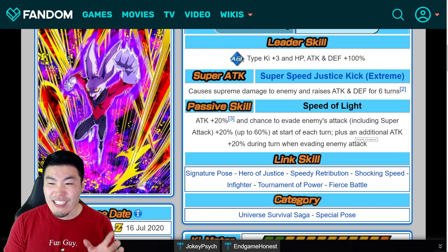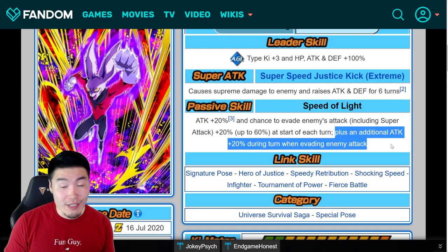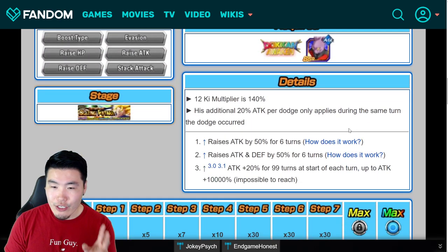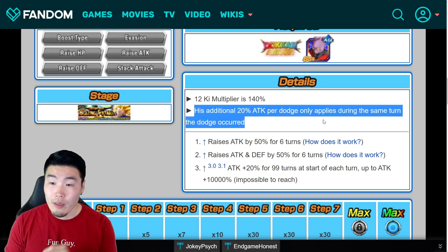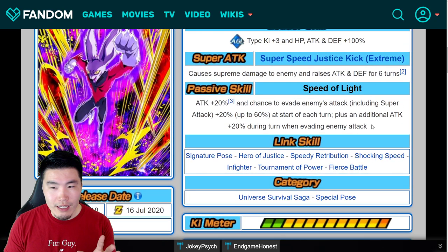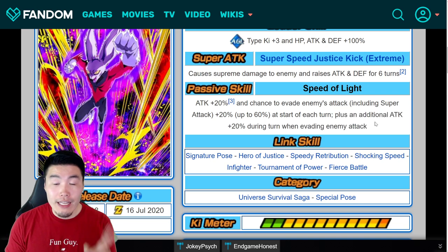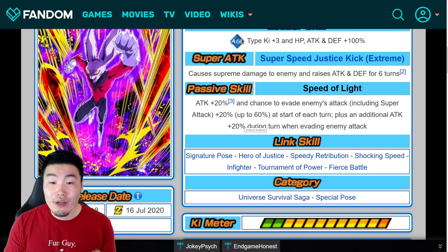He also gets an additional Attack plus 20% during the turn when evading an enemy attack. This is worded a little weird, but he gets that additional 20% attack per dodge — it only applies during the same turn. So when he evades multiple attacks in a turn, he gets 20% extra attack per dodge during that turn. That's the EZA right there.